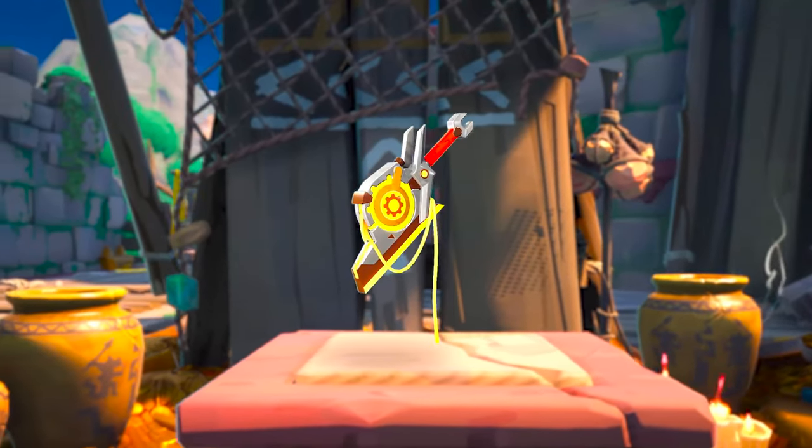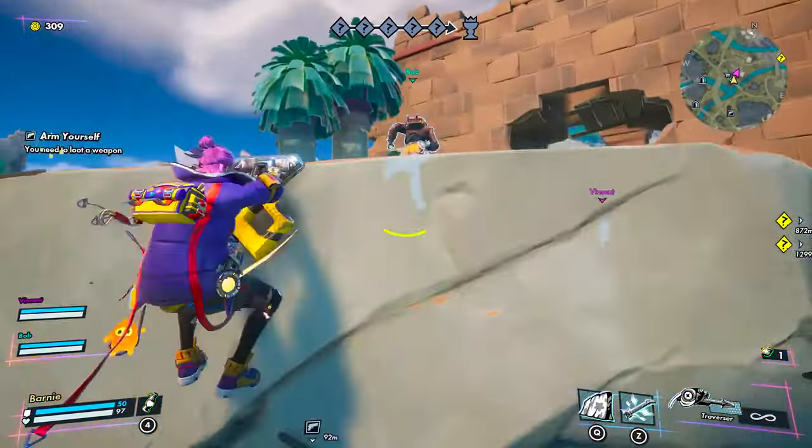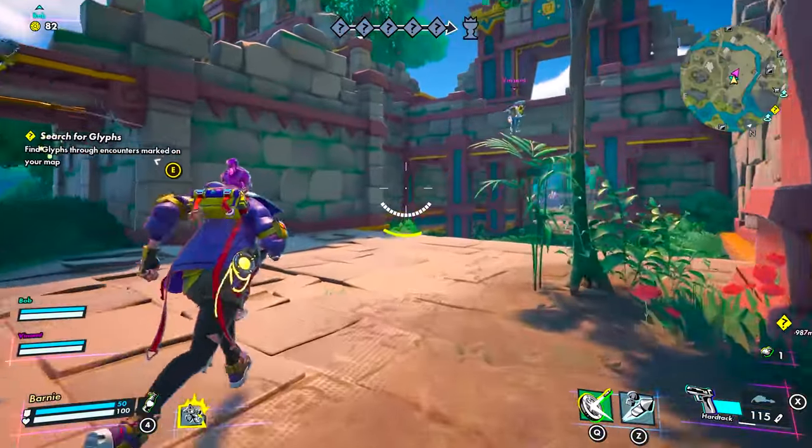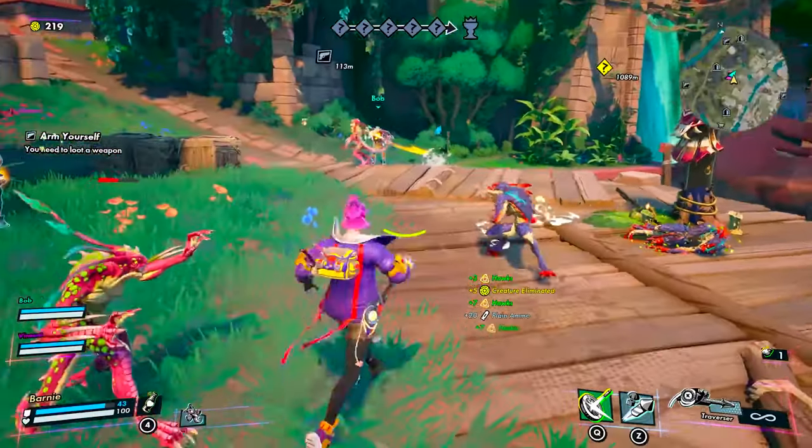We've issued you with a handy piece of kit — the Traverser — which doubles as a multi-tool and method of transportation. Deploy it to get around faster, or wield it to strike at objects and enemies.